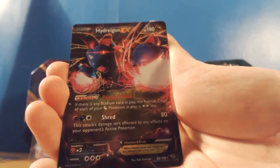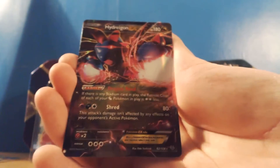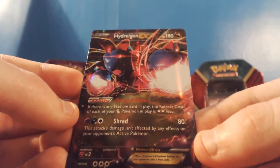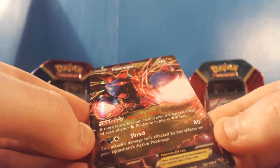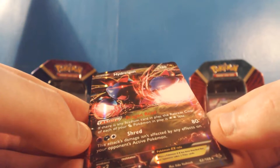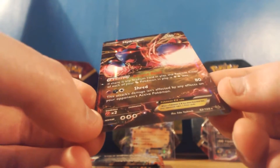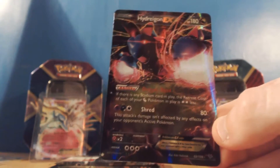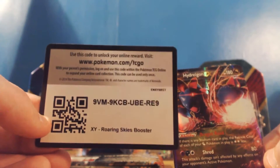And our rare slash ultra rare... Wow, that is amazing! That is such a sick card to pull. I love Hydreigon - 180 HP. It's got the ability Dragon Road: if there's any Stadium card in play, the retreat cost of your Dragon Pokémon in play is two stars less, so it would only need one energy to retreat. And it's got the attack Shred, which does 80 - this attack's damage isn't affected by any of your opponent's active Pokémon's effects. That is such an amazing card. Love at first sight! For pulling this, I will give you guys the code card.